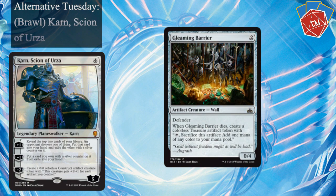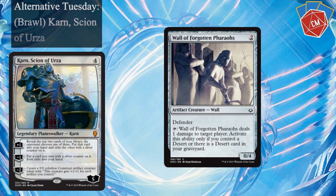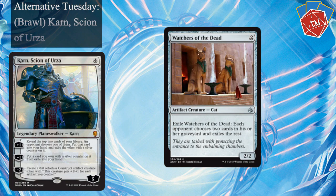We've got a Gleaming Barrier. There are a few walls in here that will actually help us quite a bit because we are running a Planeswalker as our commander, so being able to keep Karn around as long as we can — not having to recast it every two seconds — could be kind of nice. We've got a Voltaic Servant, really good for untapping some of our bigger creatures. Wall of Forgotten Pharaohs — another good untap target, and a good way to deal damage to our opponents. We have a ton of deserts in here so it works perfectly. Watchers of the Dead is going to be really important for the Muldrotha matchup, since there are definitely going to be some Muldrotha Brawl decks running around.